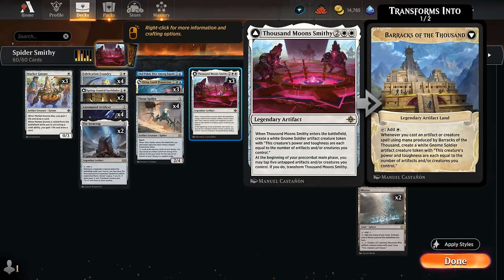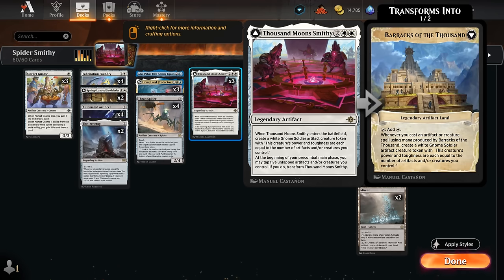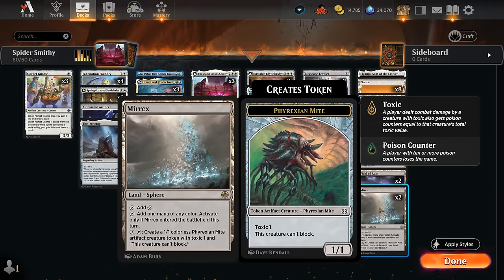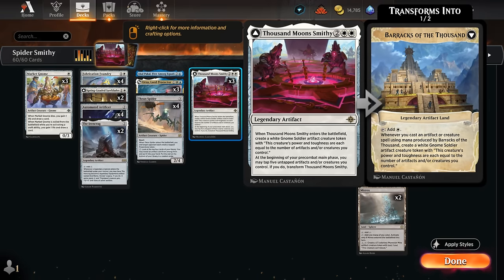Another card from the Lost Caverns is Thousand Moons Smithy, a 4-mana legendary artifact. When it enters, it generates a huge Gnome Soldier token with power and toughness each equal to the number of artifacts and/or creatures we control, so it can get very large very quickly. At the beginning of our pre-combat main phase, we may tap five untapped artifacts and/or creatures we control to transform Smithy into Barracks of the Thousand — a legendary artifact land making white mana. Whenever we use the barracks to cast an artifact or creature spell, we get another Gnome token, giving us a very powerful late game. A neat trick is to activate Mirex in our upkeep to make an extra Phyrexian Might token, which counts as an artifact, helping tap to transform Smithy. Ideally, we don't tap Smithy itself so Barracks will also be untapped, letting us immediately use it and generate another Gnome.